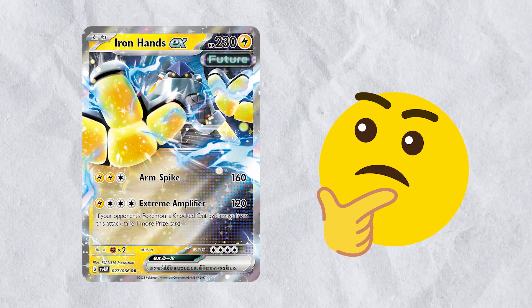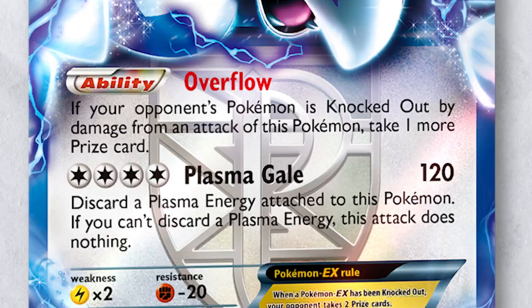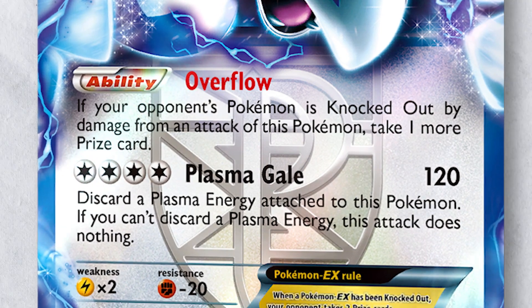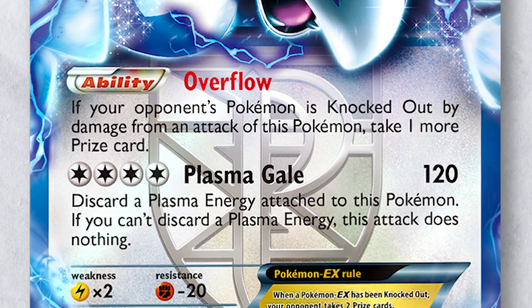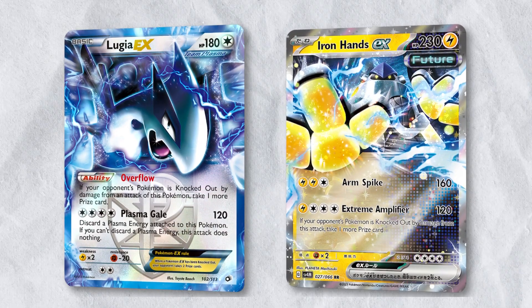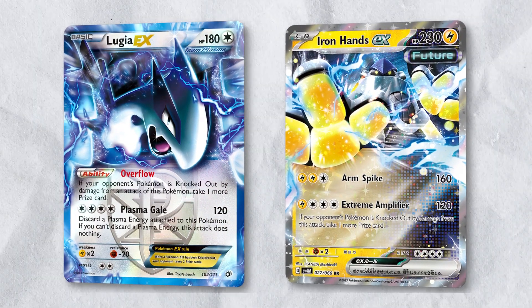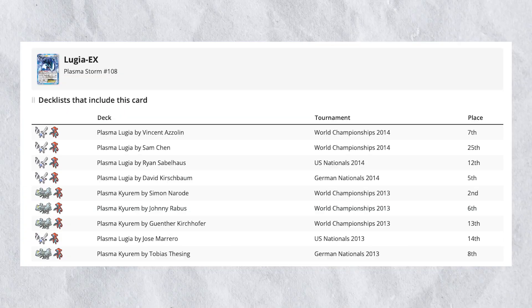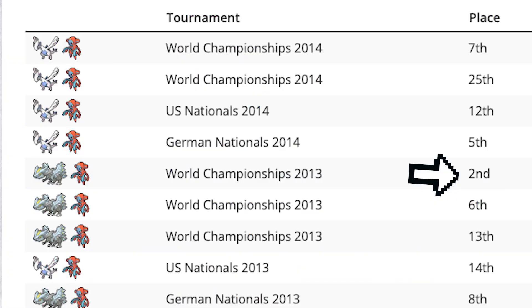A more relatable comparison to the new Iron Hands card would be Lugia EX from the 2013 expansion Black and White Plasma Storm. Lugia EX has an attack that does 120 damage but must discard a Plasma Energy to use, and an ability that adds the same extra prize effect Iron Hands EX has built into its attack. Lugia EX saw plenty of success, including 2nd place at the 2013 World Championships and 12th place at the 2014 US Nationals.